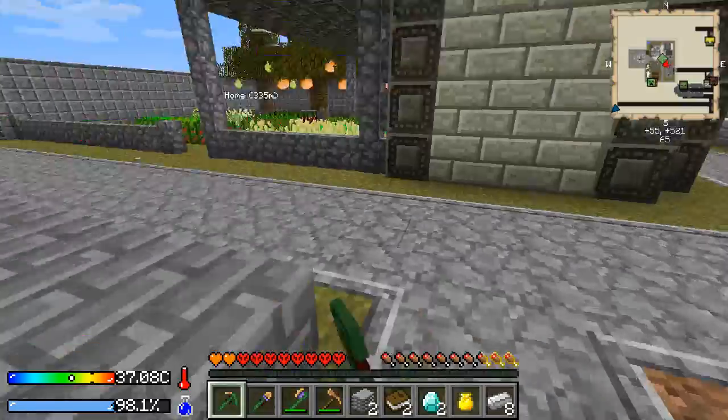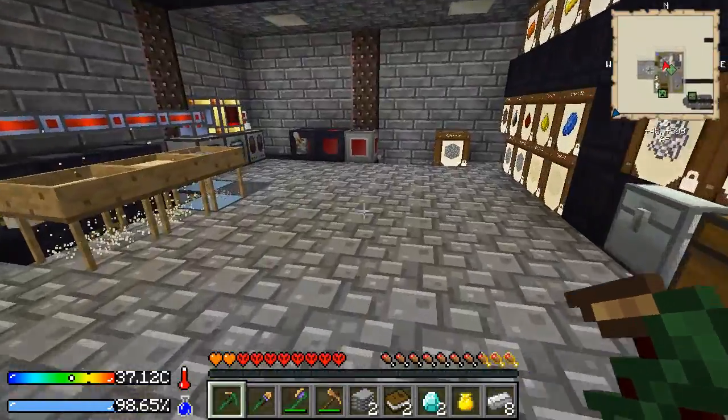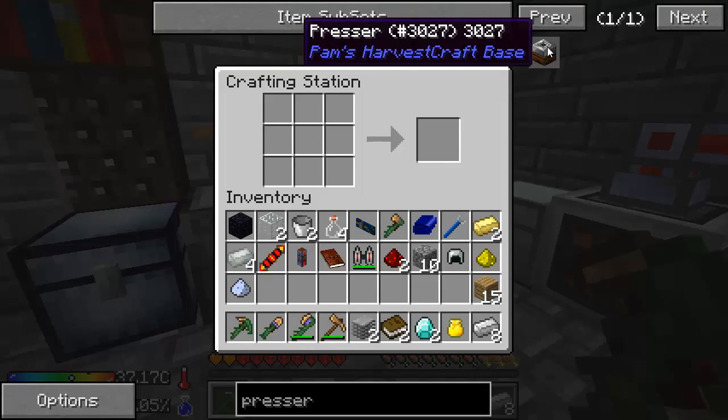I might use it for some other thing later when I have a lot of experience for storage. But what I am going to do instead is make the MFR auto enchanter. But I think I want to make the presser first.